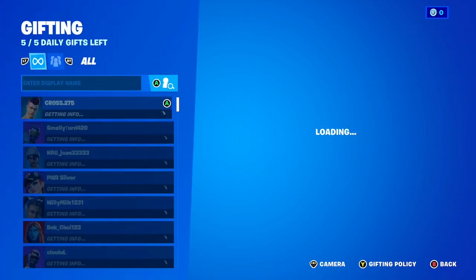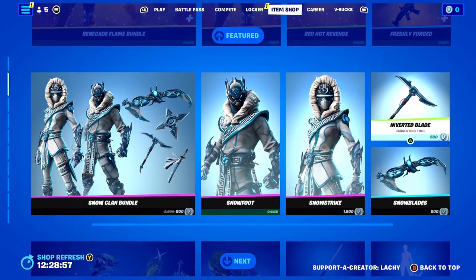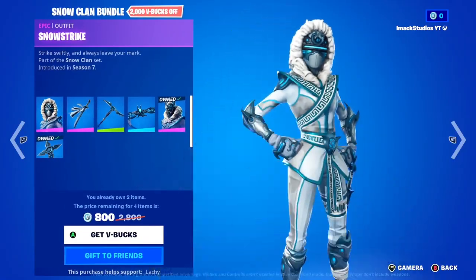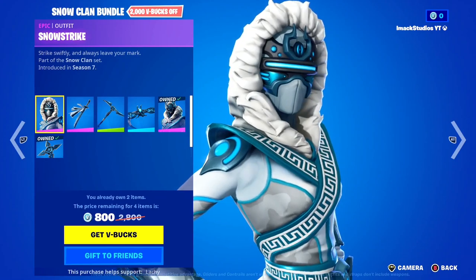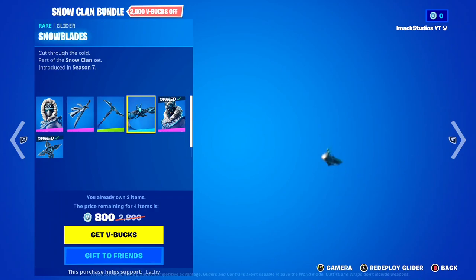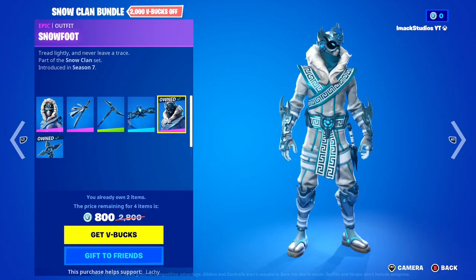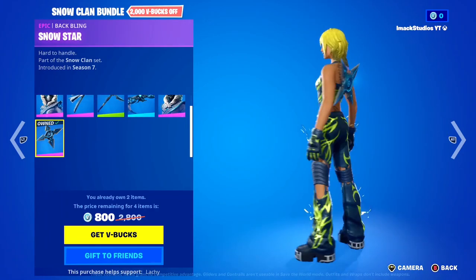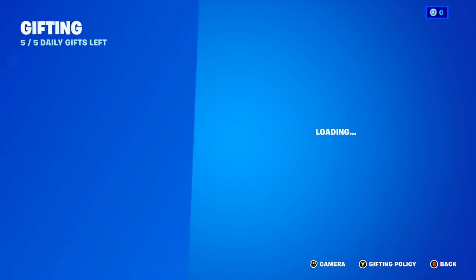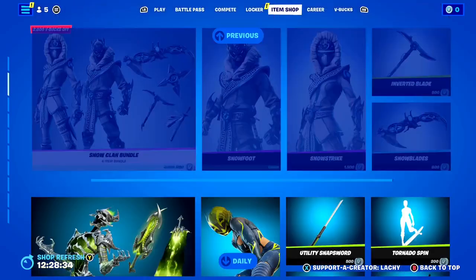If you guys want to gift it, let me know down below. Moving on, we've got the Snow Clan bundle in the shop today. In this bundle, you've got the Snow Strike skin with the Snow Brand backbling, the Inverted Blade pickaxe with the Snow Blades glider, as well as the Snow Foot skin and the Snow Star backbling. It is a 10 out of 10 bundle — honestly super insane. If you want to gift it, let me know down below.